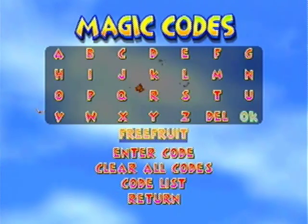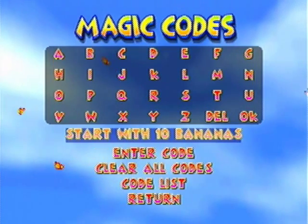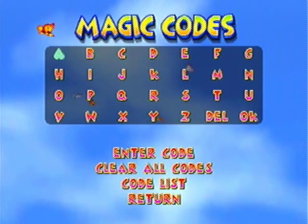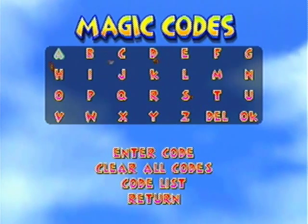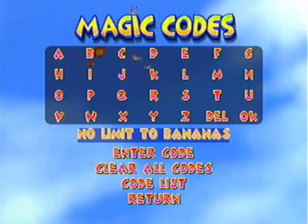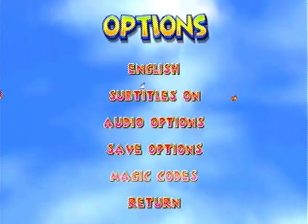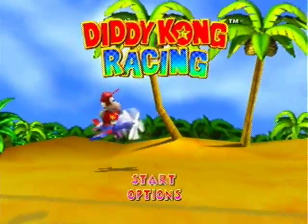The first one is Free Fruit. Again, this only works in tracks, but you'll start with ten bananas at the start of the race. If you combine that with the No Yellow Stuff code, it'll give you an unfair advantage over the others — so that can be kind of useful to remember. The next code that pairs with this one is Vitamin B — very nutritious — and it is no limit to bananas.